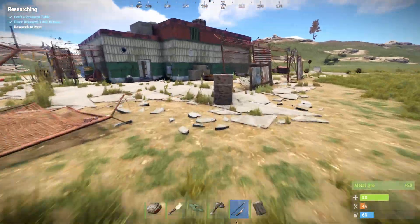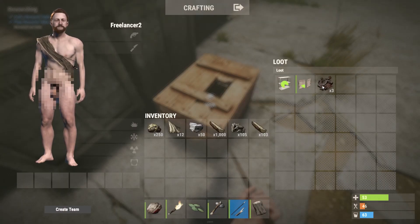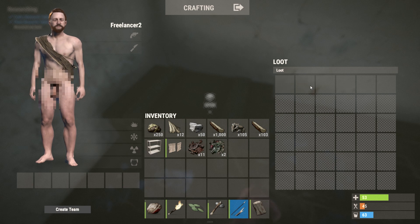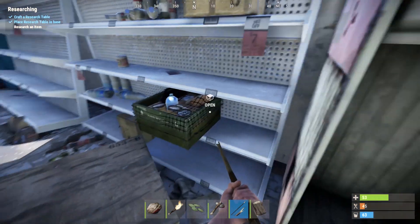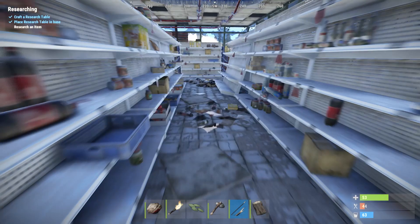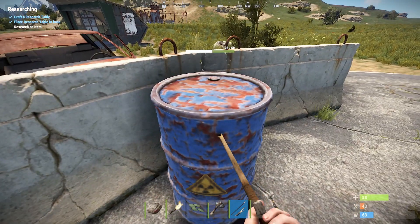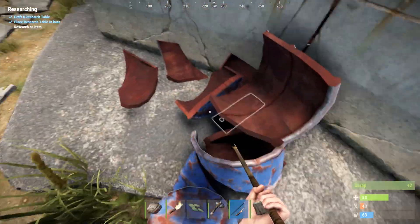Blueprints basically give you the tools you need to craft the cool stuff. All this shelving and other items are really hard to find - you've got to go to these bases, and that's where a lot of other players are going to be. Right now there aren't too many people online, so I can come in and get some really good stuff, and get some water. If there's a lot of players online, this is going to be a hotbed for activity - that's where you find blueprints and all your good resources.